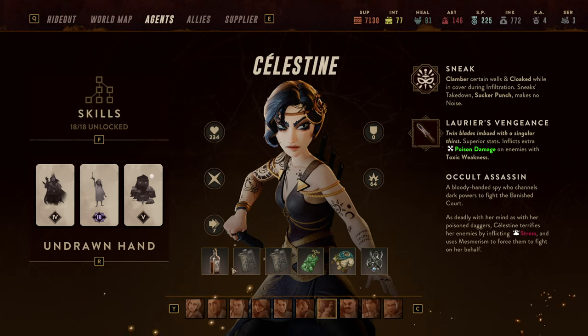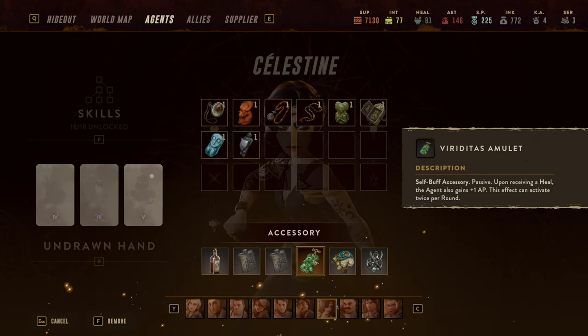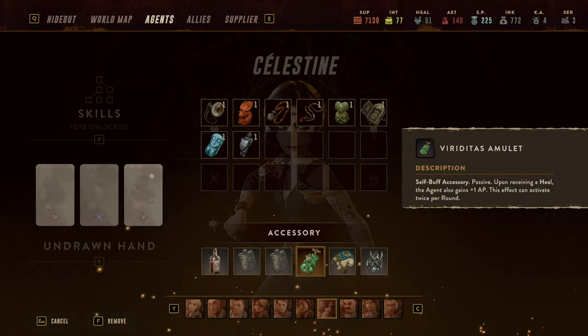In terms of equipment, by far the most important item is the Viridias Amulet, because it transforms her from a good character into a great one. There are several reasons why that is the case.